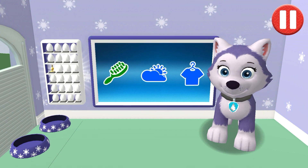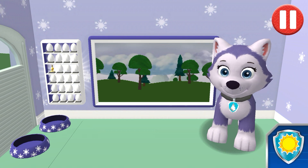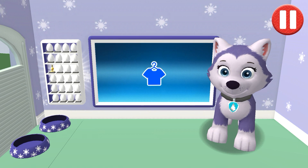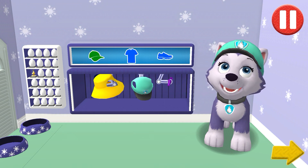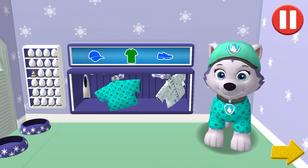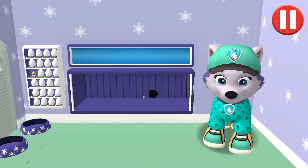Before we get dressed, let's check the weather. Look at the screen to check the weather in Adventure Bay. So many dark clouds — looks like it might rain today. Tap the blue clothes picture to open the closet. This pup needs to get dressed for the day. Tap the arrow to go to the next activity.